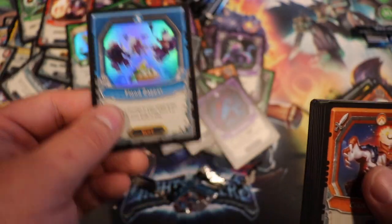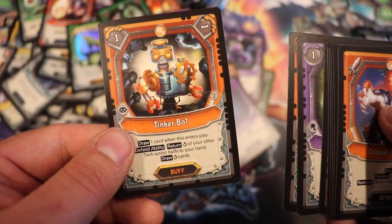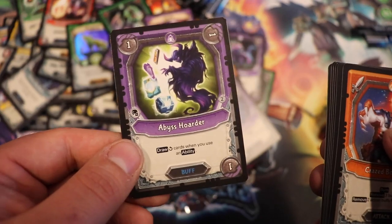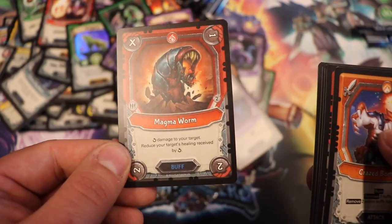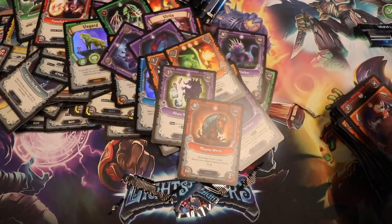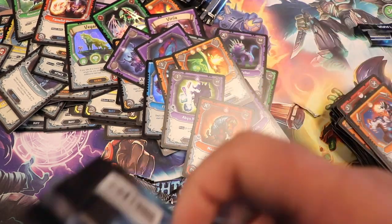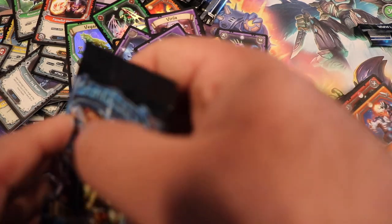Foil rare: Flood Zapper. Another rare: Tinker Bot. Contra Bubble, Abyss Hoarder, Abyss Hoarder, Magma Worm, and the rest are commons. I'm a superstitious person and sometimes it holds true.